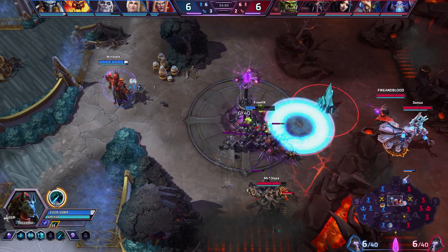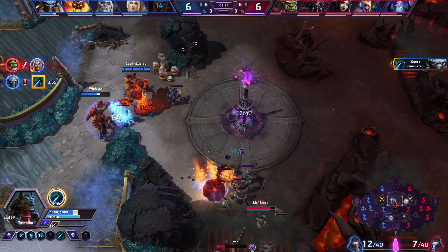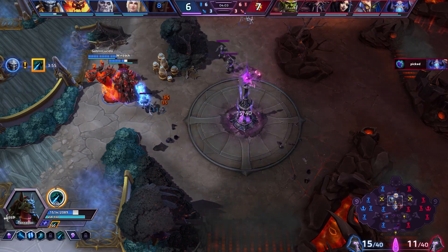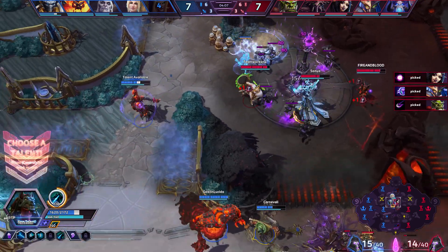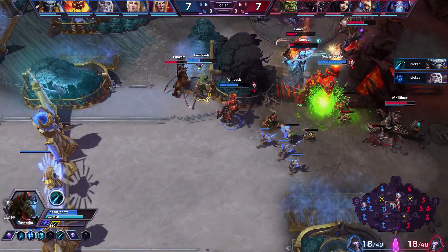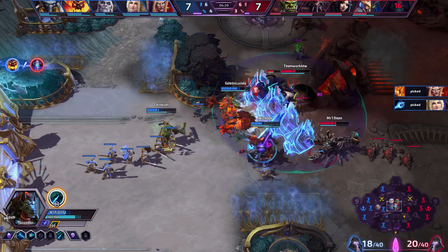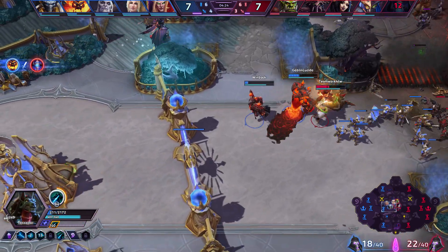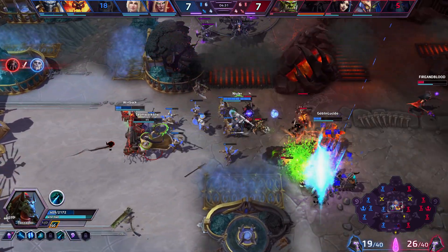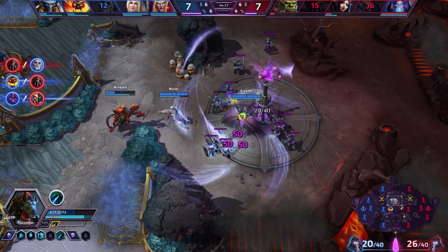A lot of the build and talents for this particular Tassadar build are going to center on our W and our auto-attacks. You're going to see me standing still and trying to beam lots of people to make them have a bad time. I don't know if we can kill anyone with our auto-attacks because they don't really feel like they do that much damage, but we'll find out. Ragnaros went right back in, not getting chained this time, and took the KTZ out in a revenge kill.